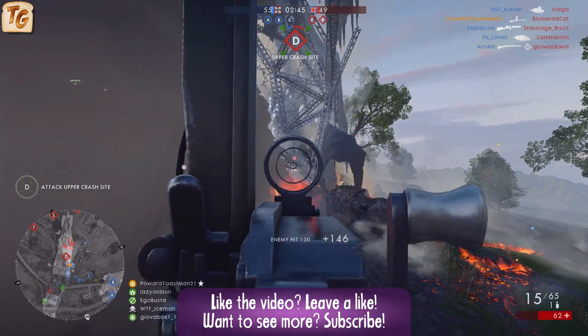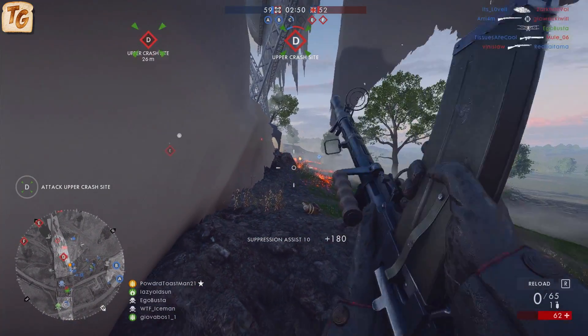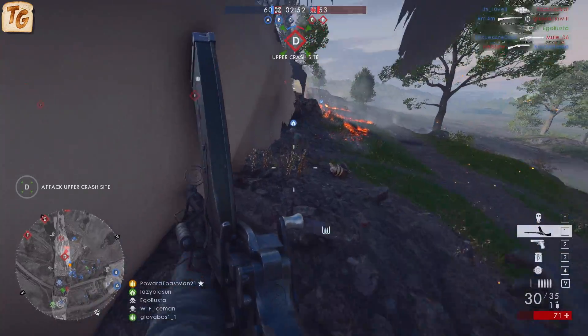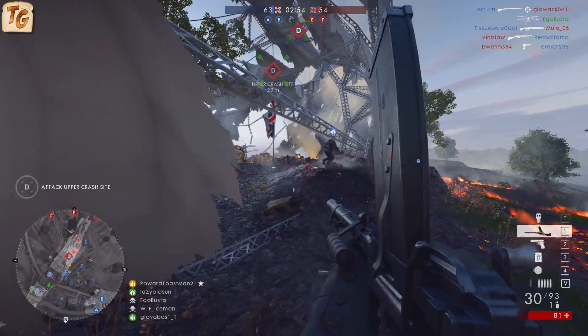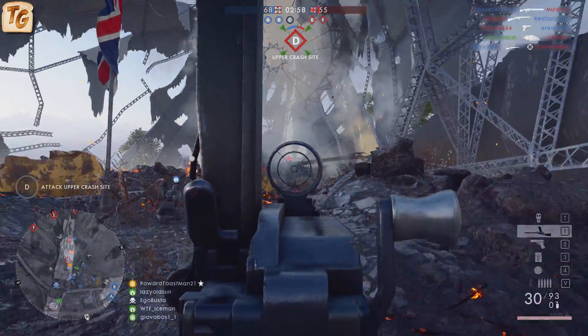With that said, it's still one shot less to kill at long ranges than the Lewis gun or the Huo. The rate of fire for all variants is very respectable at 540 rounds per minute, making it the second-fastest rate of fire weapon available to the support class, second only to the BAR M1918.